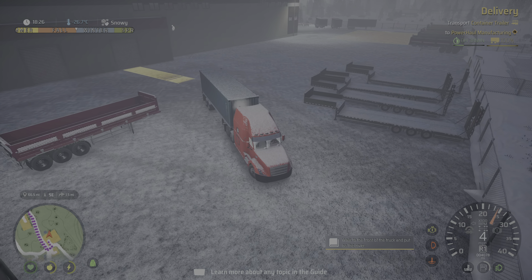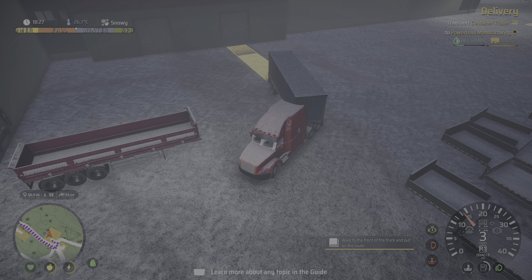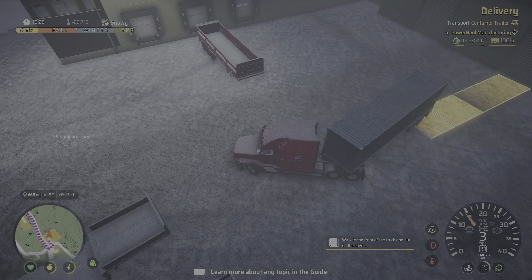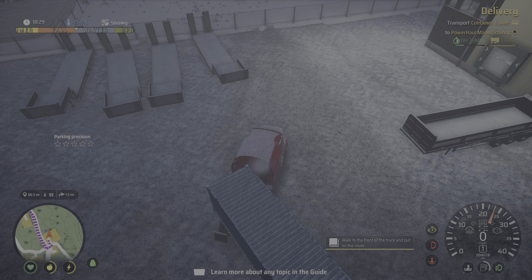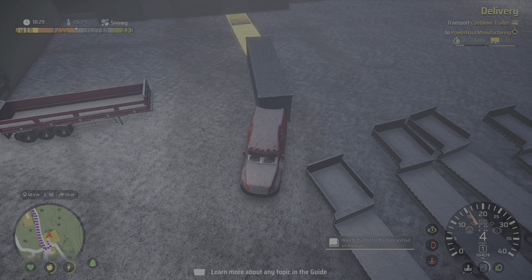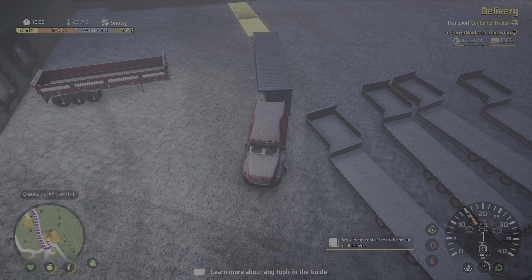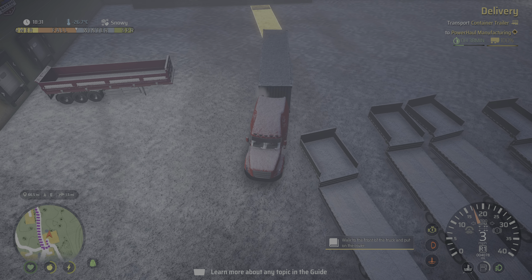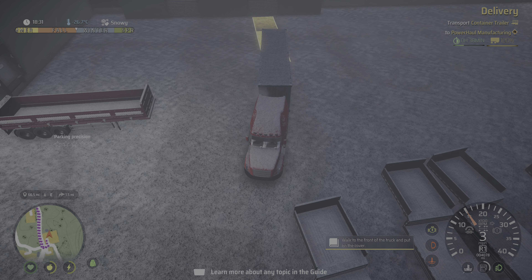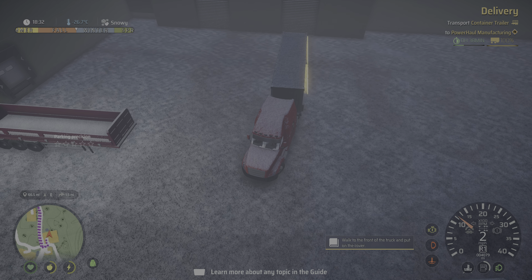So I always throw it in third-person mode when I'm backing in my trailer — I just can't look in those mirrors and know where my trailer's going. You can feel that the truck will slip a little bit in the winter, once you get the snow on the ground and you're backing in. You will feel that it slips if you notice it.